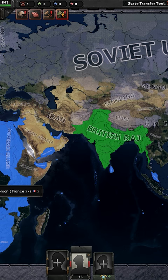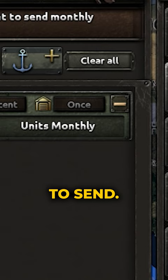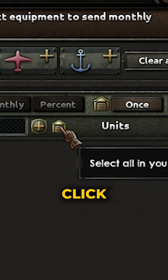Just go to the Lend Lease, select the equipment you want to send, select once, click this button, and it'll automatically assign your entire stockpile of that equipment.